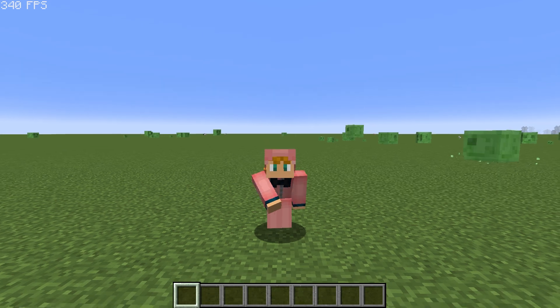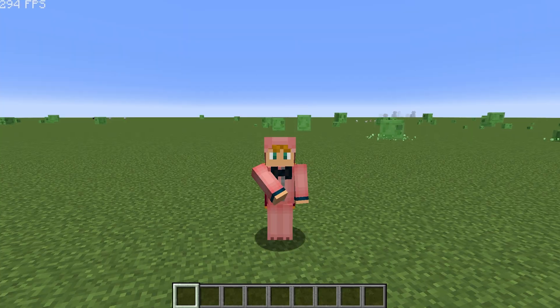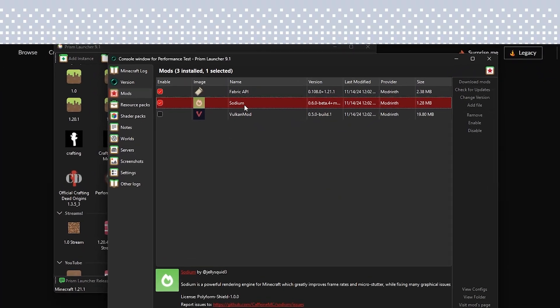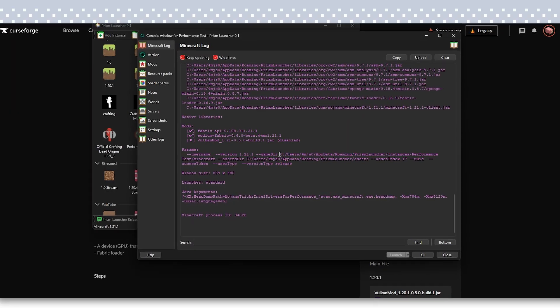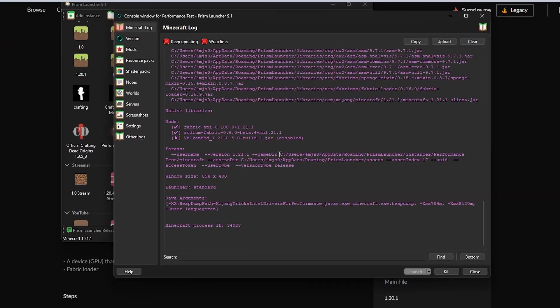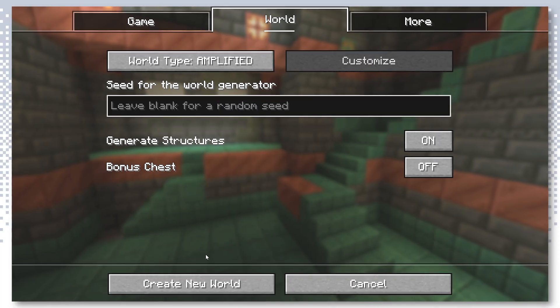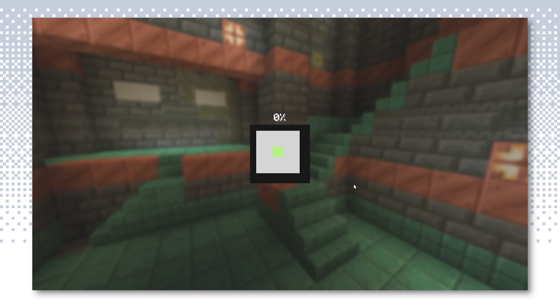I'm curious whether this mod will give more fps than Sodium, the leading performance mod, and better yet, are they both compatible with one another? Right now I have Sodium installed and Vulkan disabled. I'm going to create a world with the amplified world type to really test my PC, and I've set my render distance to 32.